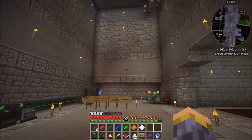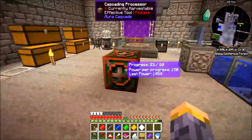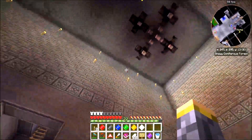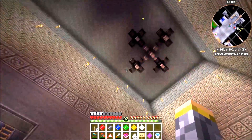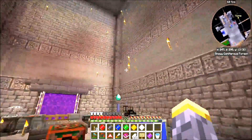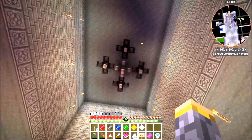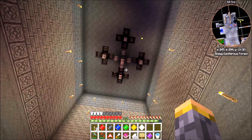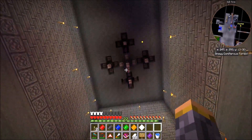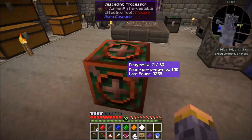Hey everybody, welcome to the beta test of Lab Coats and Broomsticks. Last episode I built this cascading processor power system going from above. I had put it a little too far into the wall, so I moved it closer to center. This room is an even number of spaces across by accident, so it's a little off center, but it's way up in the ceiling so 90% of the time I won't even see it. It's getting lots of energy so it'll process things really quickly.